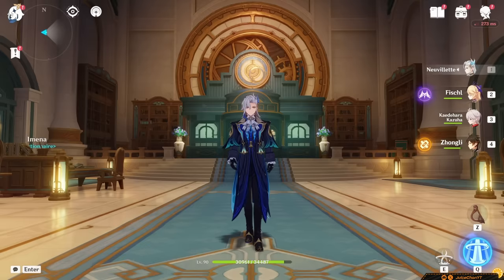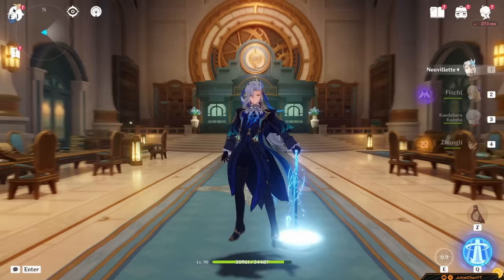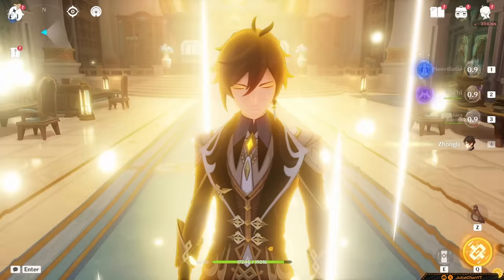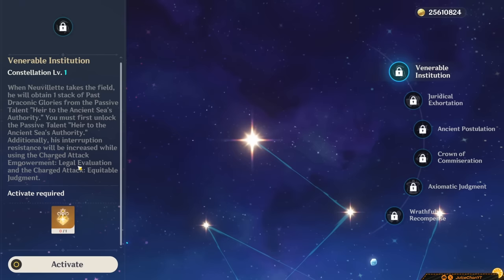Neuvelette is not free-to-play friendly — you really want to get those Source Water Droplets and A1 stacks, and you just can't afford to get staggered. So you either have to pull Zhongli to prevent interruption, or pull for his C1 to resolve this issue. C1 also becomes necessary if you hope to play him with Furina in the future. Either way, you have to pay the cost of another 5-star in order for him to be usable at his best.